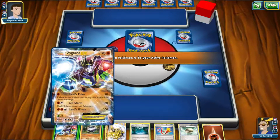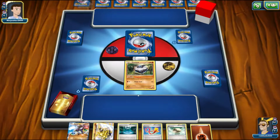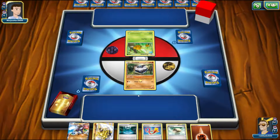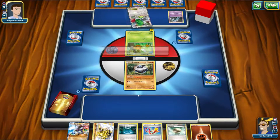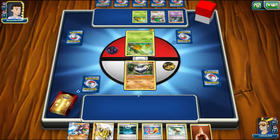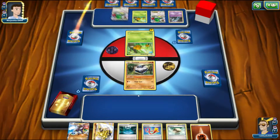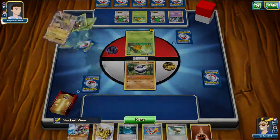Since they're going first, we're going to start Carbink just because Zygarde could be a liability. If they get the item lock down it's going to be difficult. We see a Combee and a Lightning energy going onto it — probably just playing down a card so they can Shaymin for another card. We see another setup, filling up their bench quickly. They don't have an Oddish down yet and they're not playing Double Colorless yet.